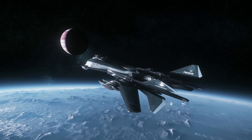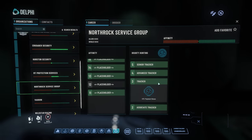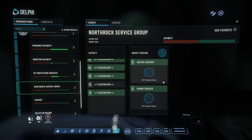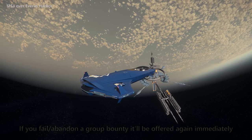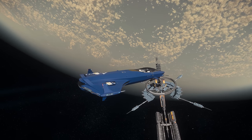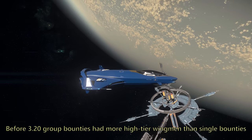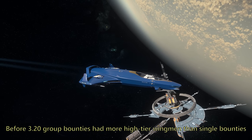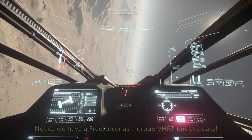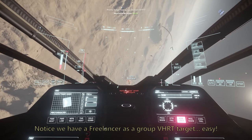Once you complete that, you'll be offered group bounties in difficulty ranging from MRTs to ERTs, depending on what you've unlocked with the Bounty Hunter's Guild. The catch is that these are only offered in Crusader and Hurston space. You can earn bonus payouts of 5–20% with group bounties as well, but that goes off your Northrock Service Group reputation. After completing one of these missions, it's usually about 5 minutes until it's offered again, so you'll typically do a few single bounties in between or take time to repair and restock.